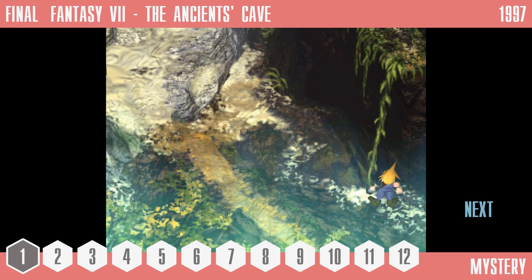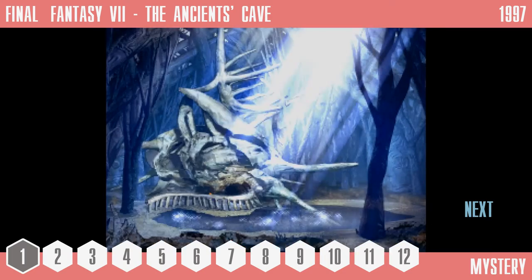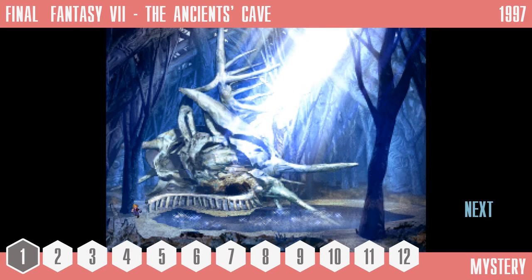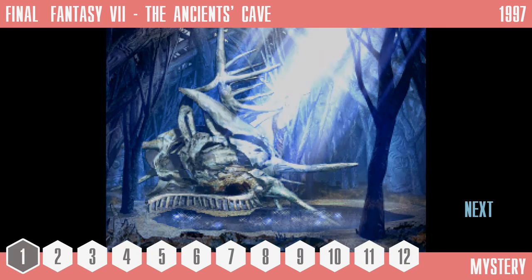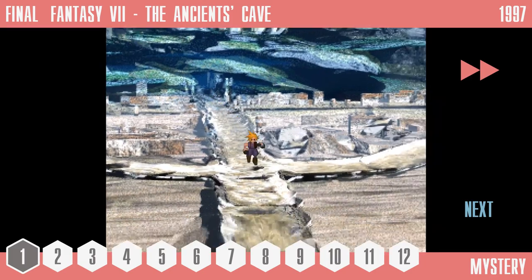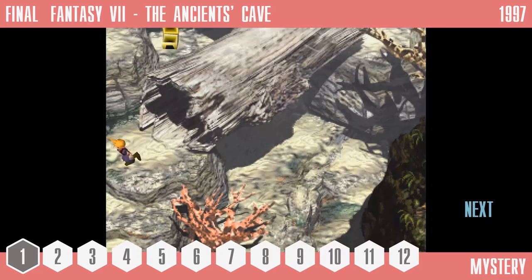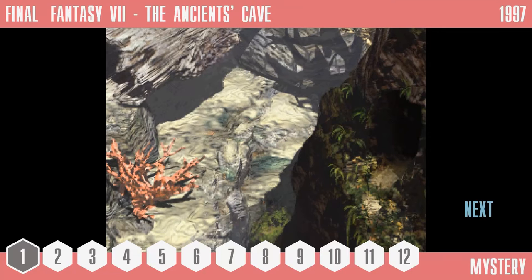There have been a bunch of theories as to the cave's purpose, most notably that it may have originally played some part in the long-rumoured resurrection of Aeris, particularly as it is found so close to her resting place. The most likely answer, however, is that the cave was originally intended to be either a materia cave — of which there are four in the final game, backed up by the fact that a number of materia were cut from the game — or a passage between Coral Valley and the ancient forest near Cosmo Canyon, backed up by how the game's field files are ordered. Whatever the case, this cave will likely continue to perplex Final Fantasy fans for years to come.